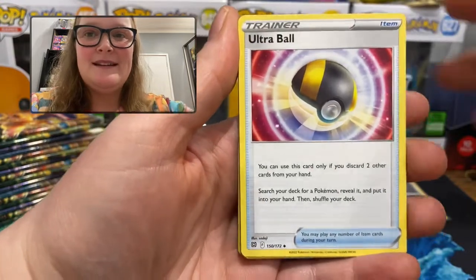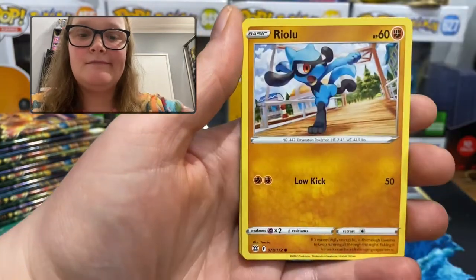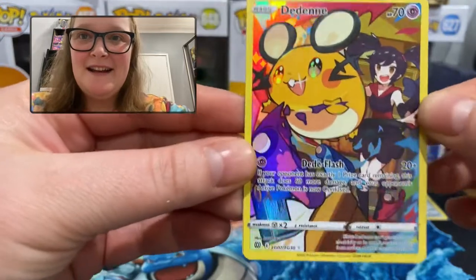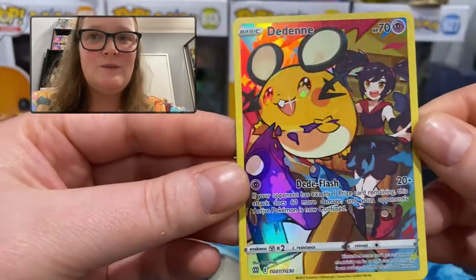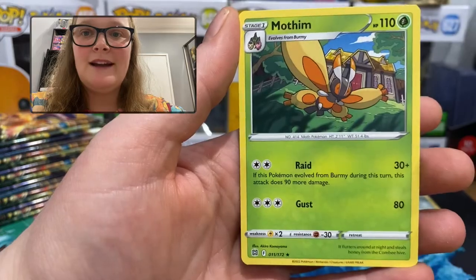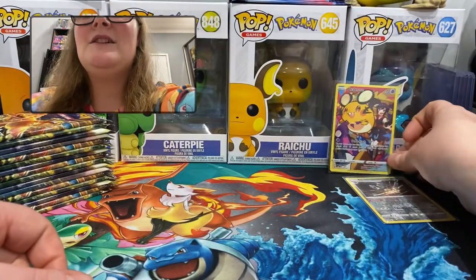We've got Water Energy, Ultra Ball. Magbastion, Burmy, Imbitim, Staryu, Riolu, Starly. What is this? I don't know what this is — it looks like a Full Art TG07 of TG30. I guess there's a set within a set with these. I had no idea, this is amazing. So I guess in the reverse holo spot you can get these. And the rare was a Mothim, a regular rare. I really like it when sets do that.